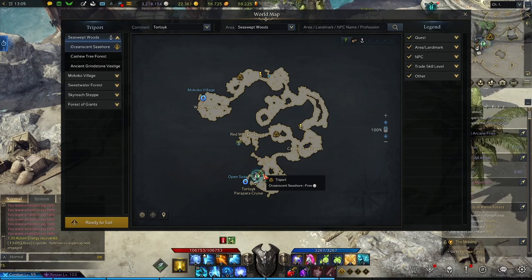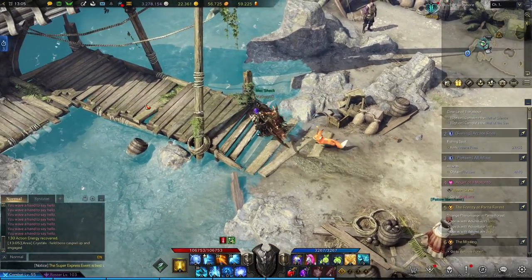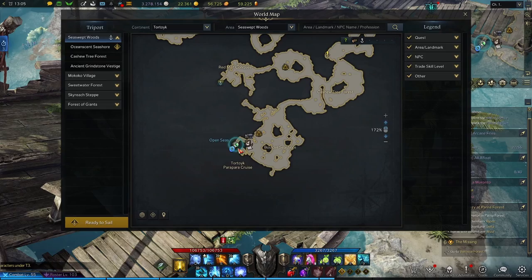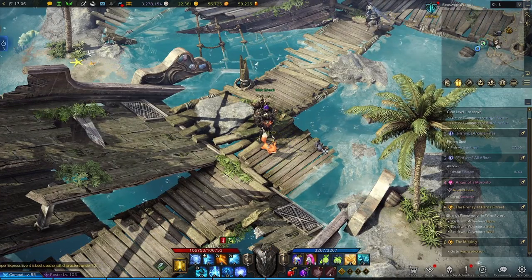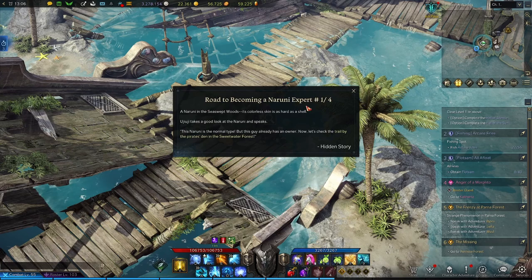We're going to start out at the Oceancent Seashore Triport. From the Triport, just come down here to the left at the docks, and right beside the portal out to the open seas, you're going to find this little Neruni on the dock.